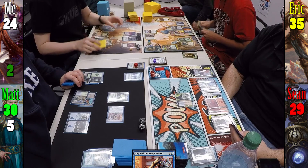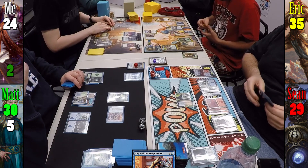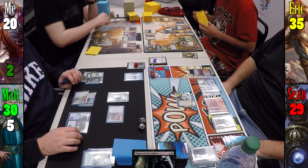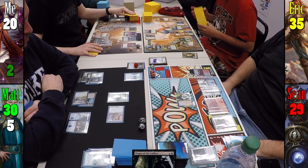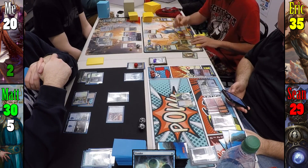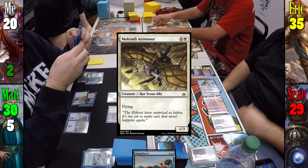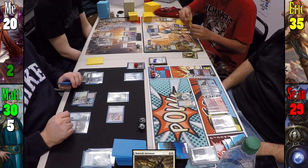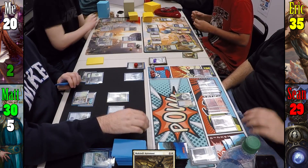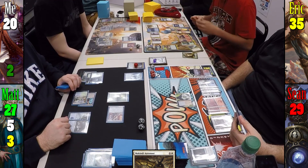I play a Swamp, uptick Liliana for another Swamp, and activate Cabal Coffers for 8 black mana. I cast Magus of the Coffers for 4, then use 4 mana and 4 life to draw 2 more cards, ending my turn by discarding 3. Eric casts Ponder, plays a Mountain, casts Shapesharer and McKindy Aeronaut, then swings Hero at Liliana and General Tazri at Matt. Beastmaster Ascension gains 2 more counters, Liliana dies, and Matt takes 3 commander damage. Eric passes to Sean.